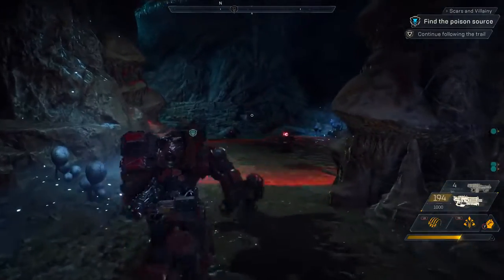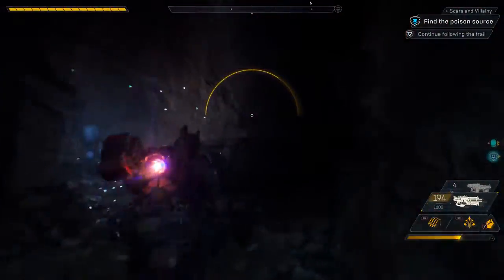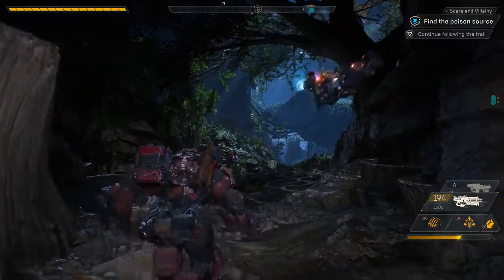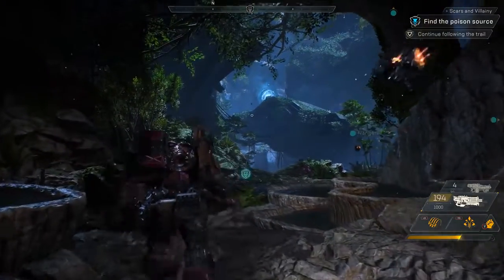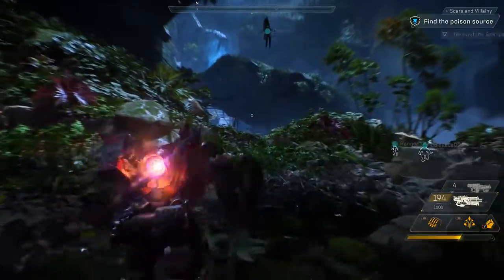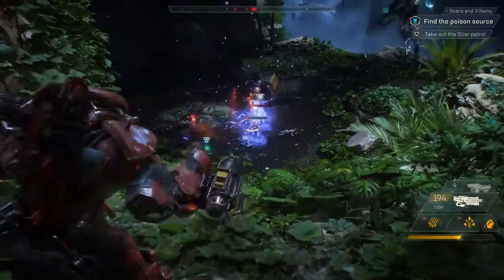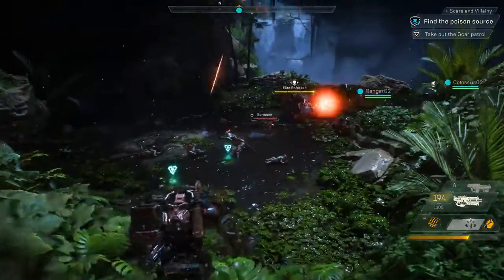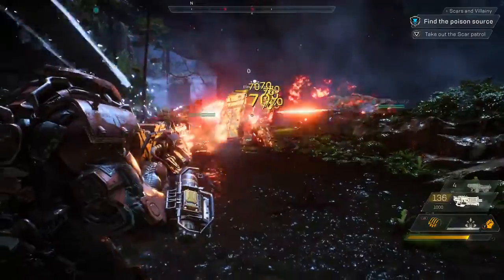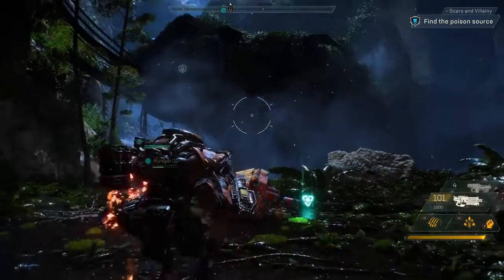Looks like the Scars have laid mines in this tunnel — Jen, show us how a Colossus deals with mines. Combos are a really important part of group play. Using certain abilities together allows you to combo for extra effects like bonus damage. Let's see if we can have Kathryn set up a combo up ahead. Nice combo! Kathryn called down a lightning storm, and Jen used her railgun to combo for massive bonus damage.